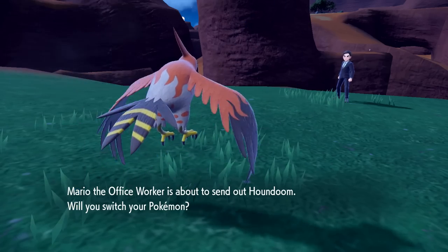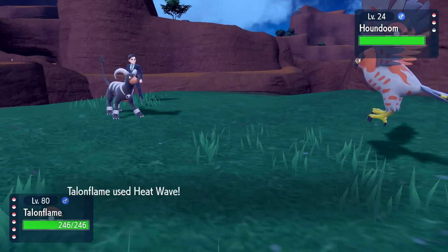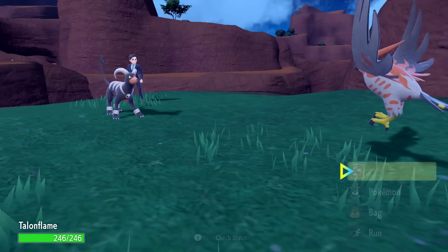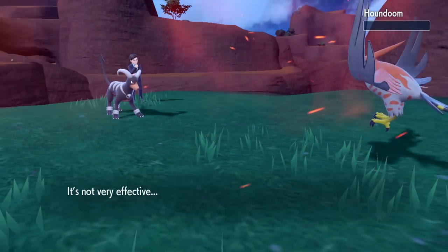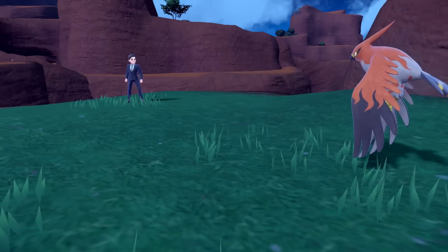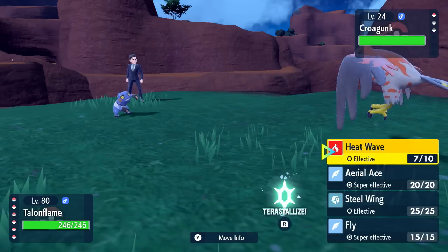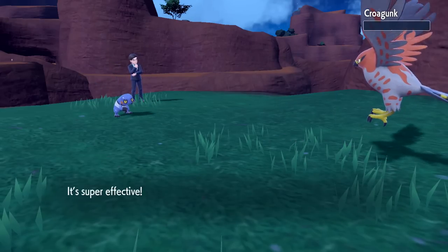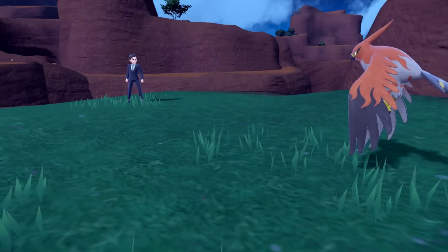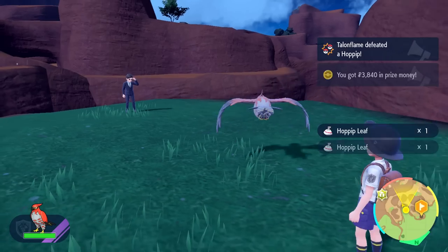They have Houndoom next — level 24, not our problem. It missed its attack, which is impressive. It's good to do these trainer battles when we can because we get rewards for finding trainers in a specific area. Croagunk is next — we use Aerial Ace, super effective against the fighting type. We defeated Mario the office worker, earning almost 4,000 in prize money. He says he's supposed to meet someone here about some super Pokémon.